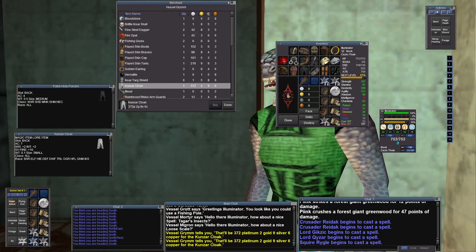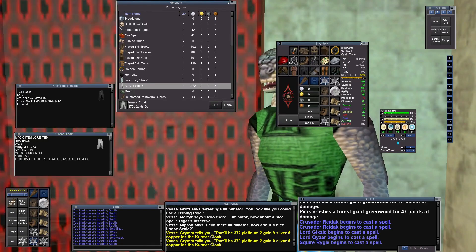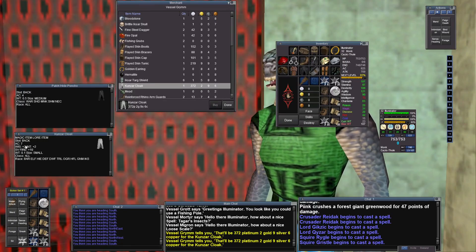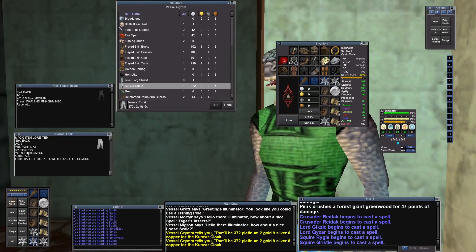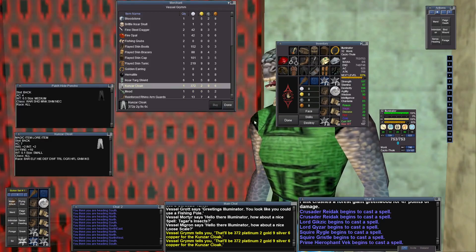The next upgrade I'm going to buy is replacing this Patch Hide Poncho that I'm wearing, which has 4 AC and weighs 0.5. I'm going to replace it with this Kunzar Cloak, which has 7 AC, 2 ISM, 2 Intelligence. It's got 10 Fire Resist and it weighs 0.1. I'm going to spend 372 Platinum on it.